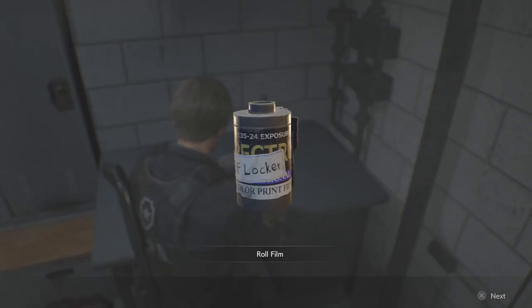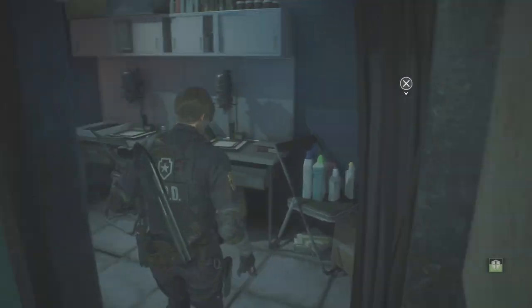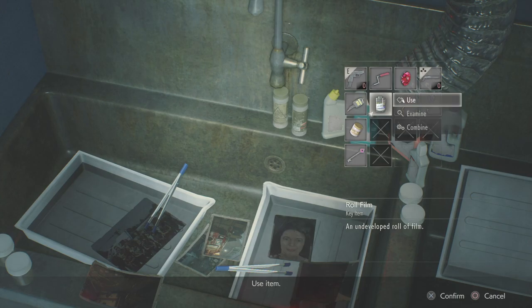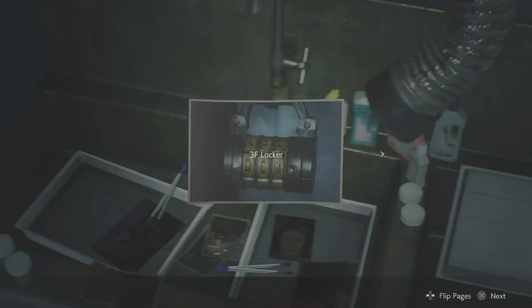In here you get a roll of film, so you'll need to head back to the dark room to develop it, and in here this is where it reveals what the code is to the locker.